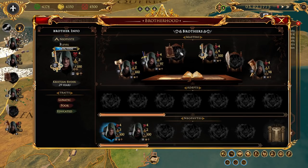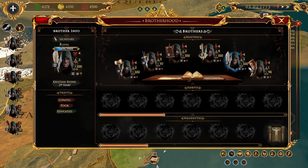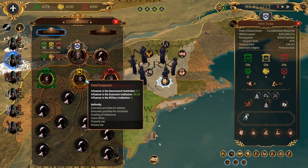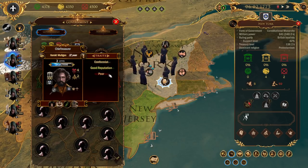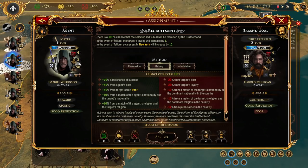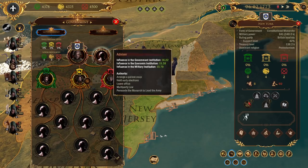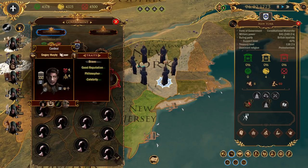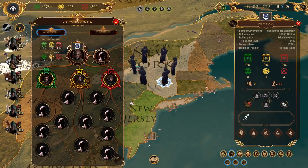Let's get someone that works for us. Treasurer - conformist, with a reputation, and poor. Let's recruit him. I'd like to bribe him - that seems like the best way. 100% chance of success. We send old Gabriel in here, he's gonna say here's 25 bucks, join us. And if he joins us, he gets these fancy robes - and I don't know why he would say no with robes like that.